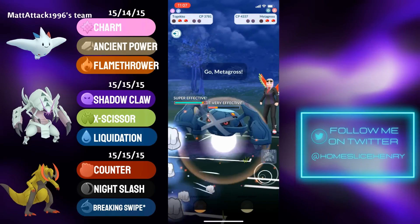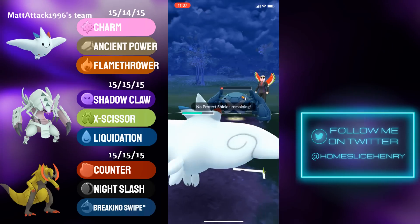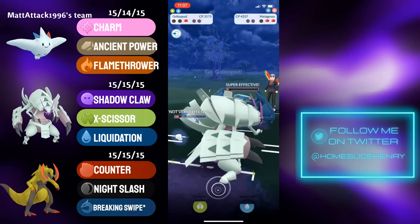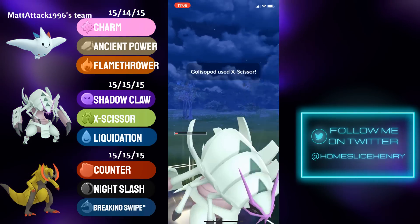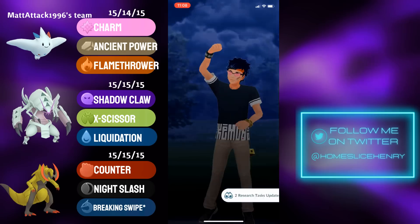Galissapod looks for the switch into Togekiss trying to snipe, but the opponent is able to save the Ursaluna. In comes Metagross, which fires off the Meteor Mash — that's going to get rid of the Togekiss. In comes Galissapod, farms down, leaves with the X-Scissor. Ursaluna does not have a move. Galissapod, against all odds, KOs Ursaluna and secures the win.